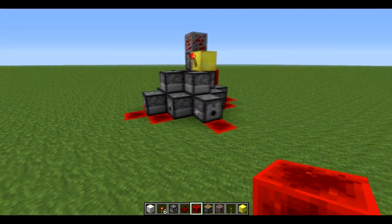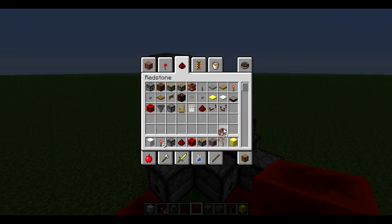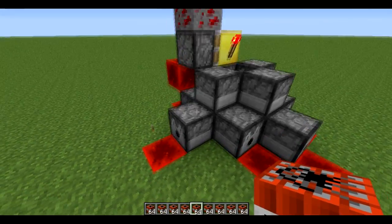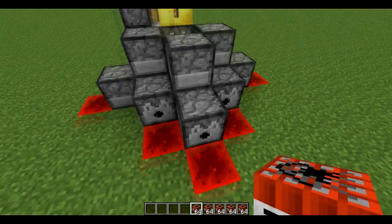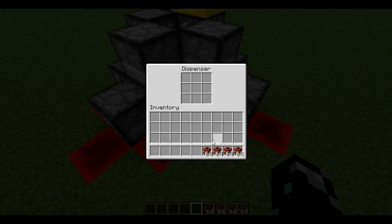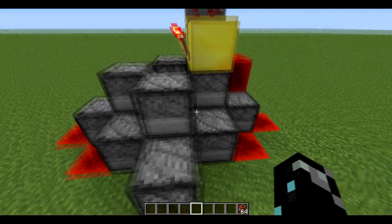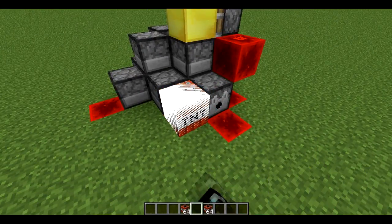Now all you need to do is fill these dispensers with a metric ton of TNT in each — literally just fill your inventory with TNT and put it in. This takes a lot more resources than Mumbo's design, but the explosion will be bigger.